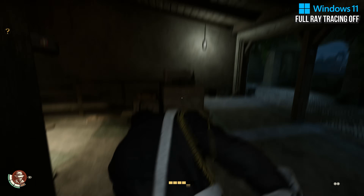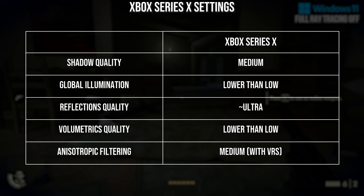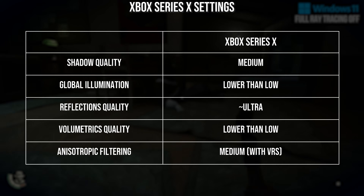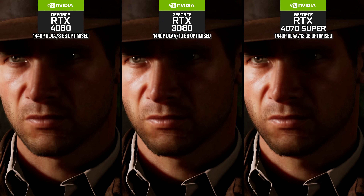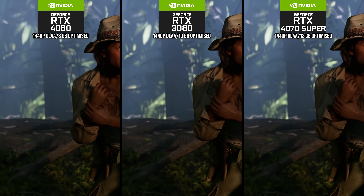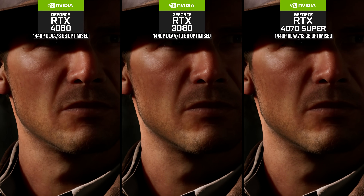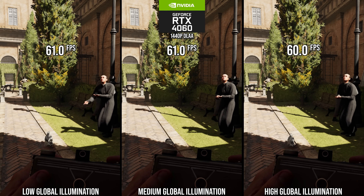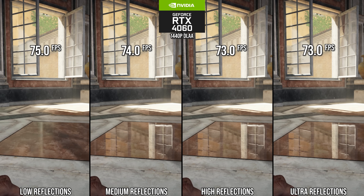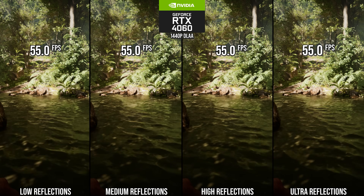Usually at this point in a video I would use console settings or derive my own settings to get optimized better performance for low to mid-range GPUs. But based on what I've seen after playing through multiple hours on GPUs of various calibers, this game is very light from a rendering, shading, and even CPU perspective. Modern GPUs should be fine even with RTGI maxed out — typical optimized setting suggestions are just not needed here. You should only adjust things that are memory-bound, things that affect VRAM.